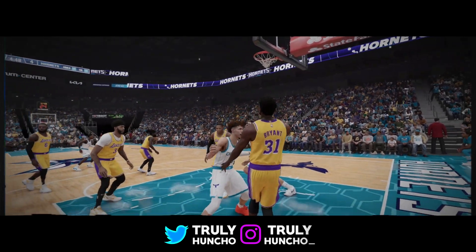For your playmaking, I will use Ankle Breaker on Hall of Fame, Dimer on Hall of Fame, Floor General on gold, Needle Threader on silver — this is an underrated badge. Mismatch Expert on silver, Hyperdrive on gold, Quick First Step on gold, and Killer Combos on gold — this badge is also insane. For your defense, I will use Ankle Braces, Box Out Beast, Off Ball Pest on bronze, Workhorse and Pick Dodger on silver, and Menace on gold. If I get my plus-four from Summer League games, I'll put those into defense to get Interceptor, Glove, Clamps, and all that.